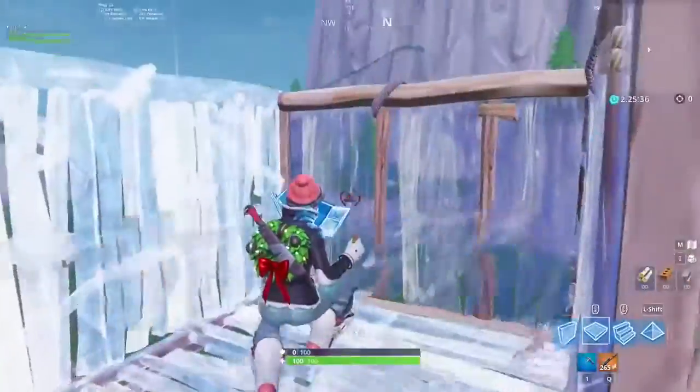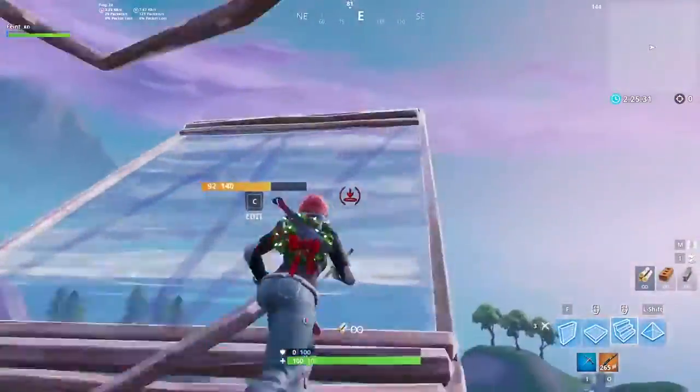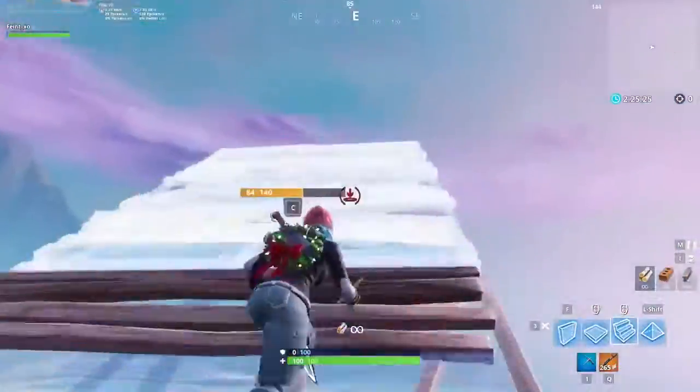Instead of the 180 turn, you quickly box yourself up, leaving one side open. Then double ramp out of the side of the box, and repeat. In build fights, a common strategy when you get blocked is to immediately change directions and build up with a double ramp. This is a great drill for warming up that muscle memory.